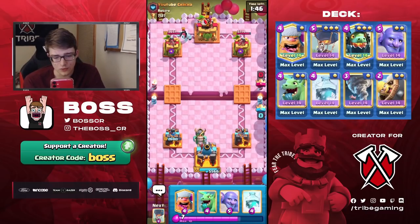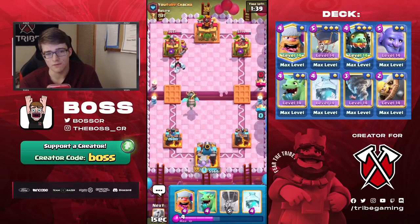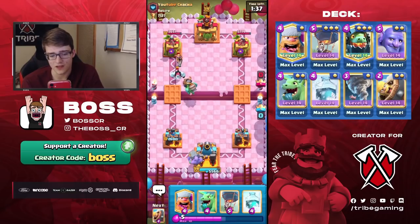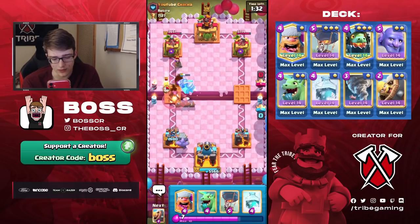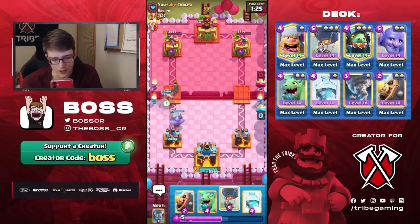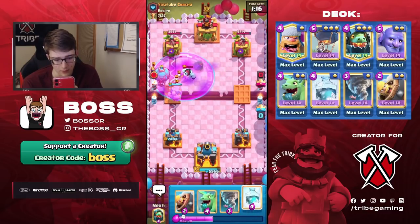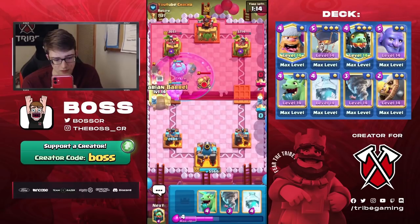I'm going to Inferno Dragon into the Ice Golem and set up a Bowler. Some 2.6 players are actually using Earthquake instead of Fireball, which would be very good because then he literally has only Musketeer as his balloon counter — the Cannon is also a solid counter too. I'm going to go ahead and Balloon here because we're going to have the Lumberjack helping out.